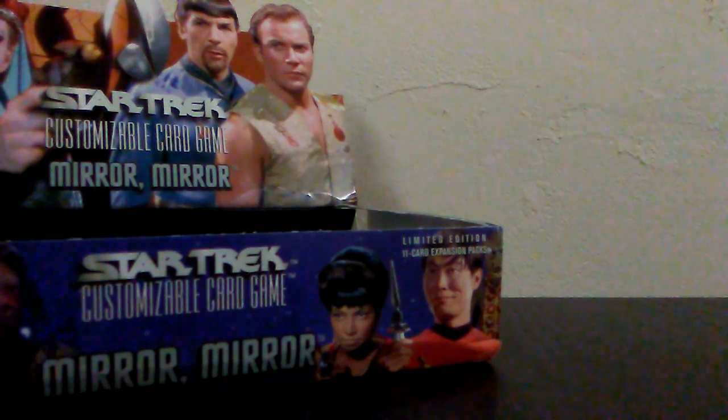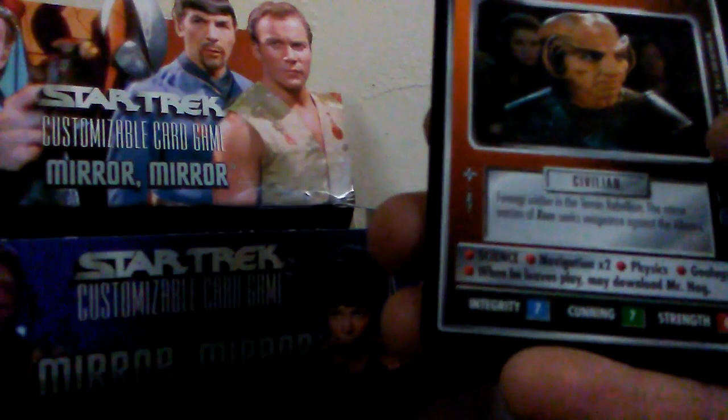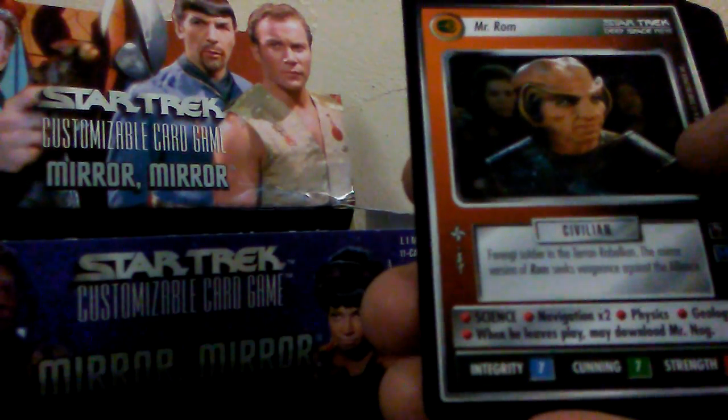Of course I'm still looking for First Officer Spock — nothing would make me happier to get that. I don't have the best luck pulling ultra rares out of boxes. This is one of the sets that started bringing back ultra rares. Tribbles was the first set to do it, bringing back First Officer McCoy in honor of DeForest Kelley when he died. And this was the next set to have an ultra rare, I believe. Mr. Rom is our rare for this pack — so far we're pulling some pretty decent rares out of here.